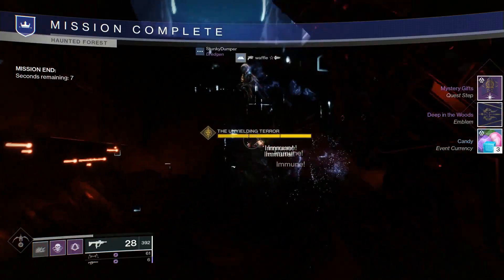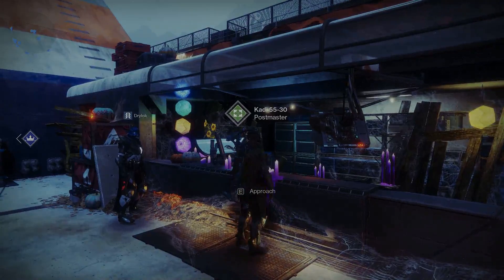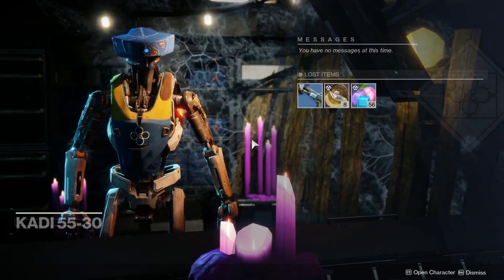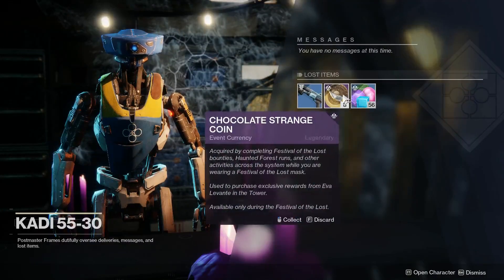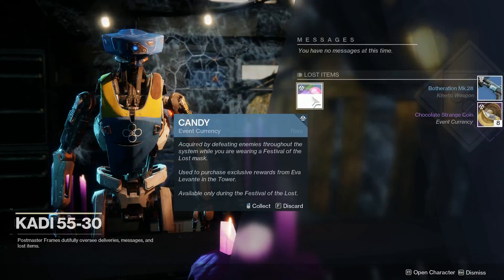You complete a quest and get another emblem. And if you got stuck in the pit like I did, you can go back and grab from the messages — you can get all the candy you missed, grab the weapon, and grab some chocolate from the chest.